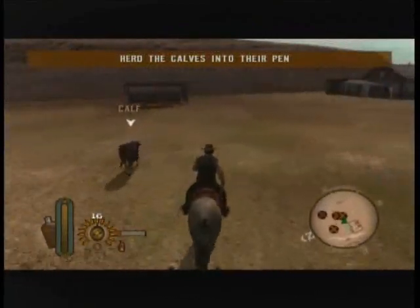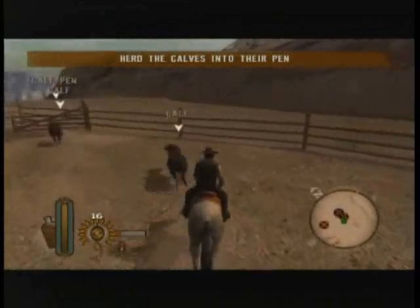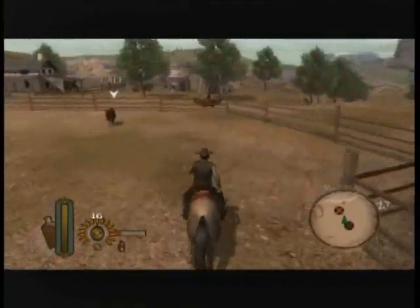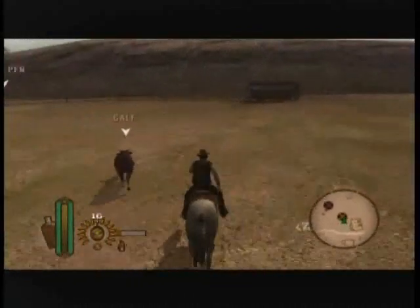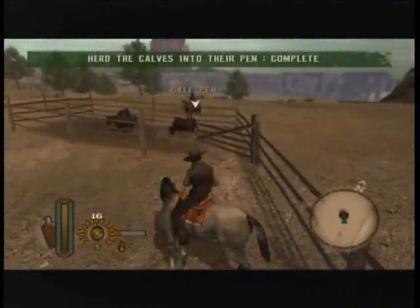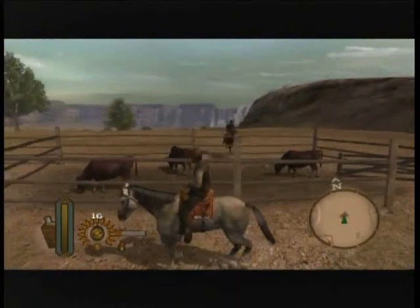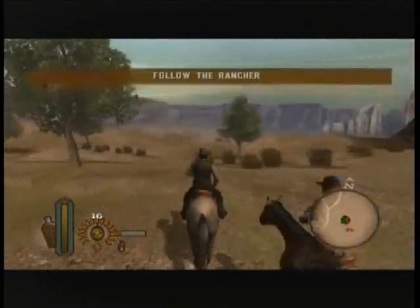The key to running cattle is to stay behind them — they do their best to get away from you. If you are on their left, they go right; if you are on their right, they go left. Get these calves into their pens. This is kind of like the goat-herding thing in the Zelda game — pretty simple on that first part.